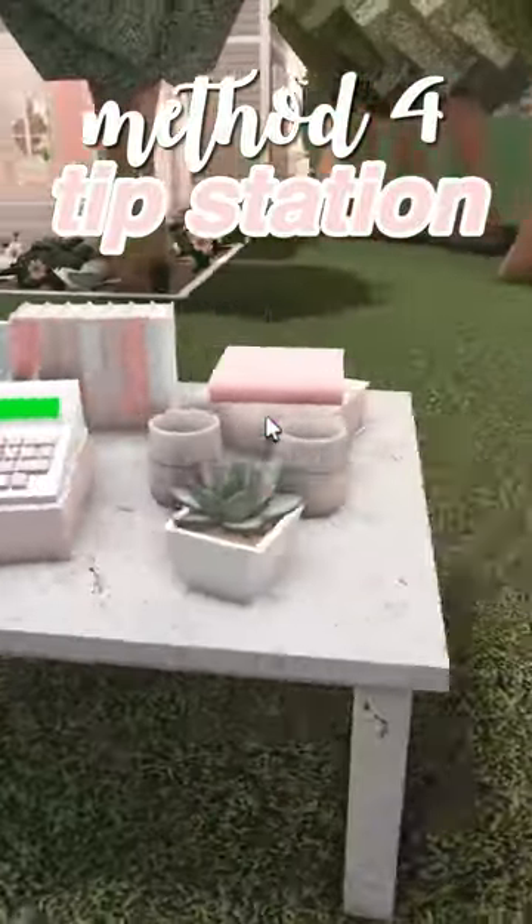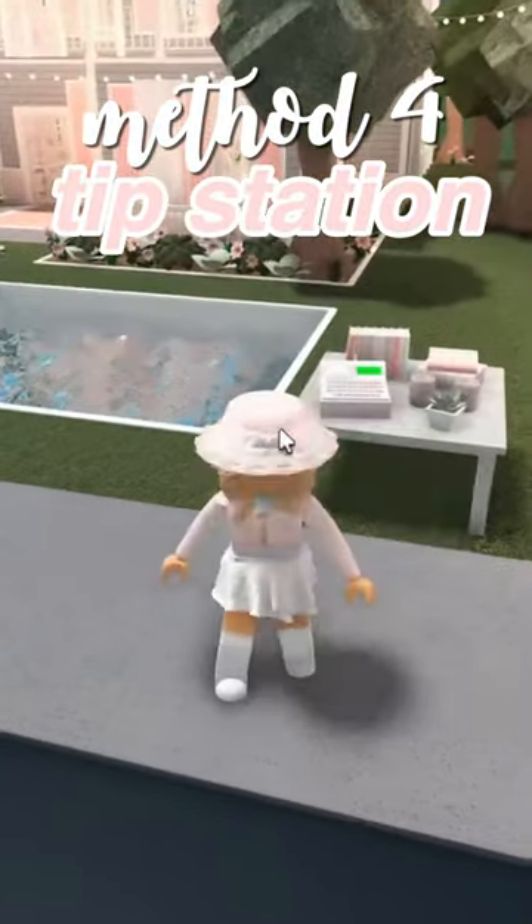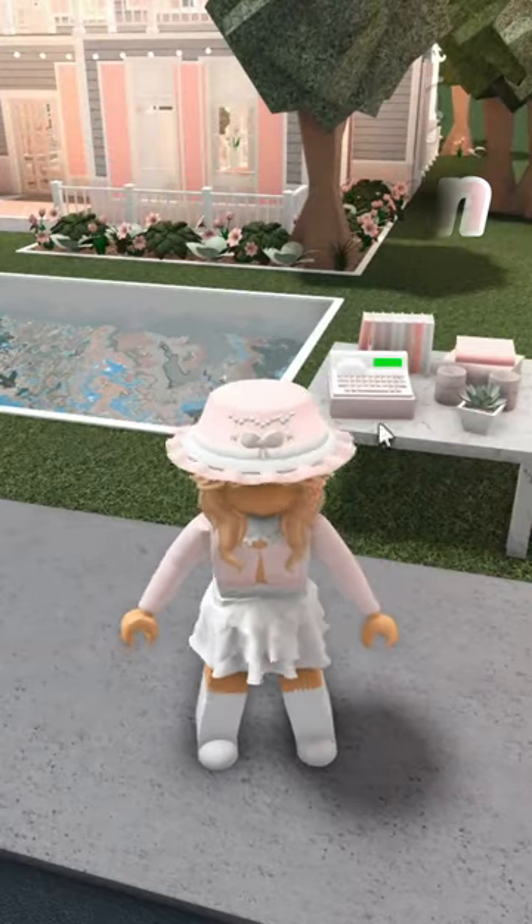4. Tip station. Just make a tip station outside of your house and maybe put up a light sign. This is a lot more effective than begging and a great way to get some extra money.